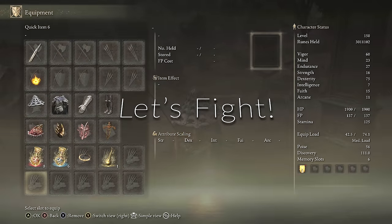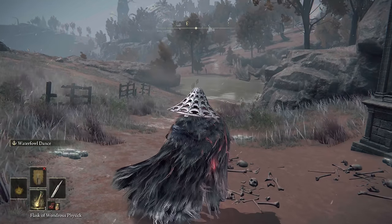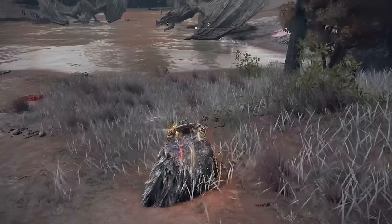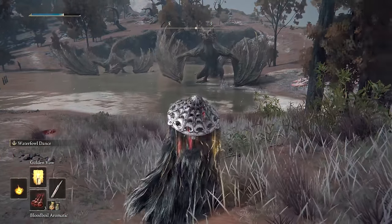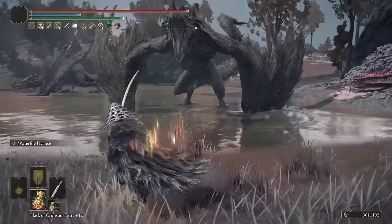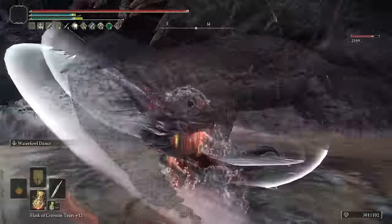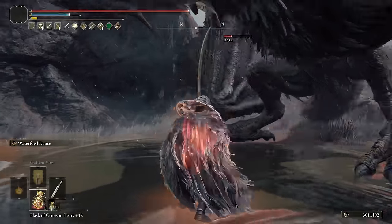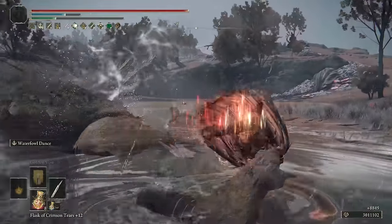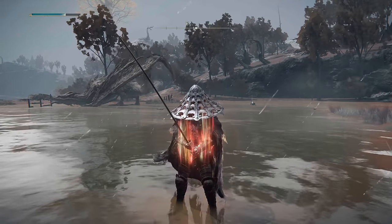Now we're going to fight this dragon. First, equip Blood Boil Aromatic — it lasts about a minute. Golden Vow will be longer, so drink your tear, use Golden Vow, and then use Blood Boil Aromatic. Blood Boil lasts longer than Flame Grant Me Strength, so use it last. The dragon is slash resistant — about 35% slash resistant — but the weapon art gives us around 7,000 damage in total. That's the same build that obliterated Moog at the beginning of this video. Hand of Melania builds up on successive attacks and has a high damage ceiling, though it doesn't do a ton of bleed even with its 50 innate bleed.